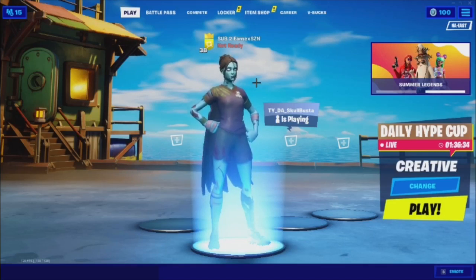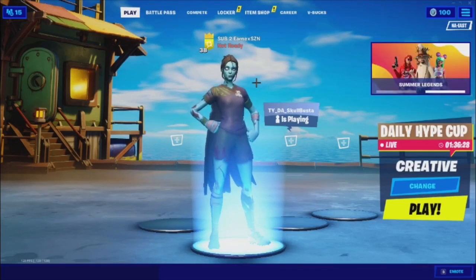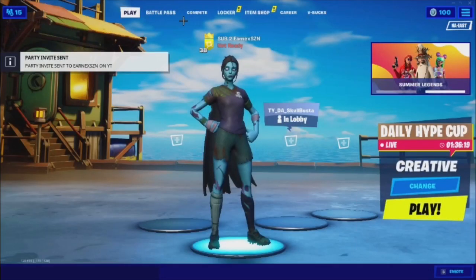Basically all you need is the main device that you play on — it can be anything, a console, PC, mobile, whatever you play on. You need a secondary mobile device, and what you want to do is log in on that device, invite to your party. I'll show you guys how to do it — first let me go ahead and invite my second account to the party real quick.